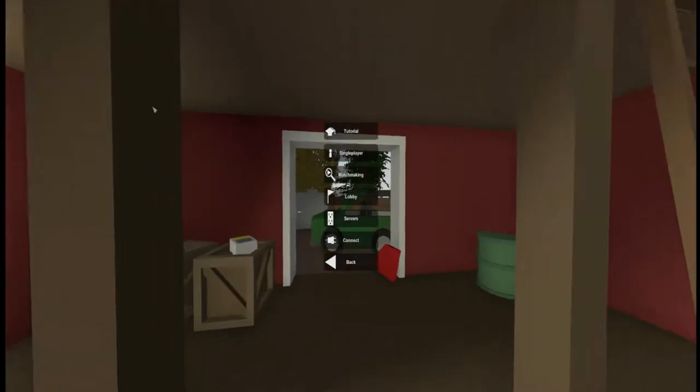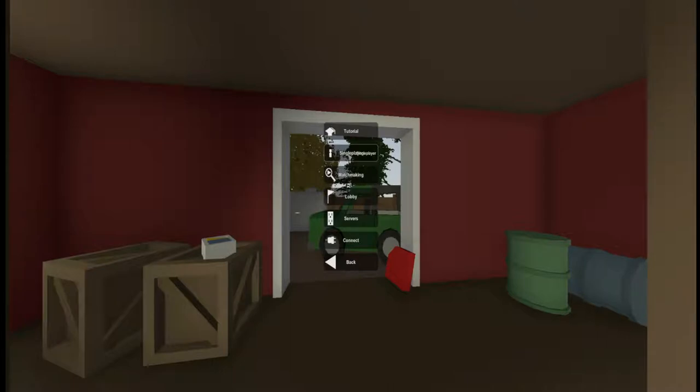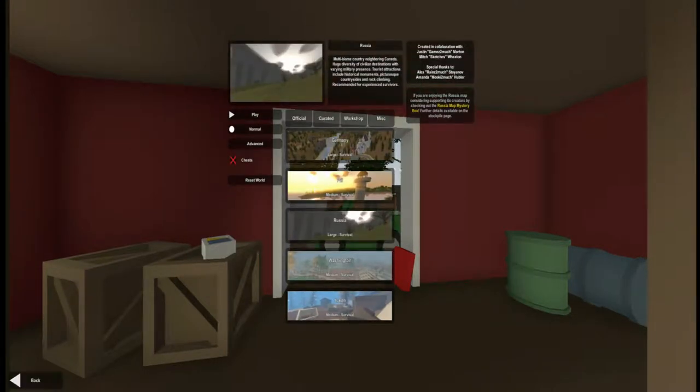Let's click play and we will start with single player. We have maps like Germany, PEI — which is Prince Edward Island — Russia, Washington, and the Yukon. What we're going to do is go ahead and start with Russia and jump right into it. This will take a little while to load up, so I'm going to skip through this part.